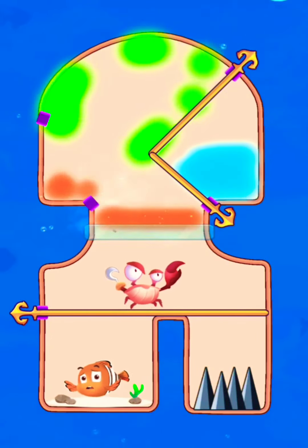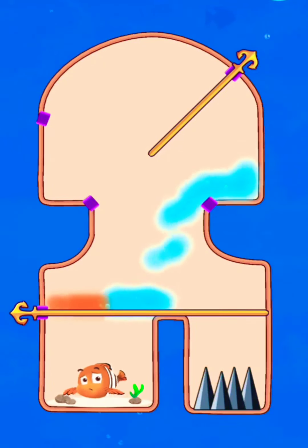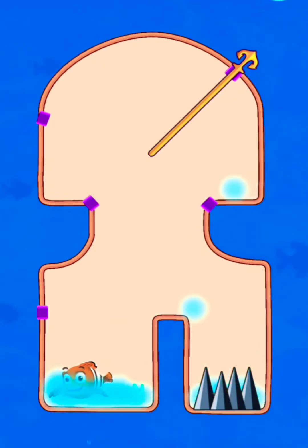Release lava to break the bar and defeat the crab with the gas. Now release water to dissolve the lava and save the fish.